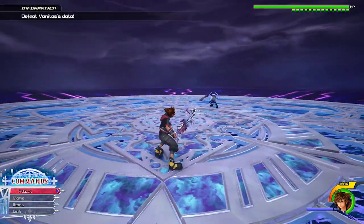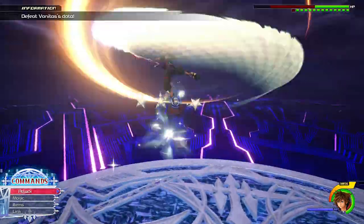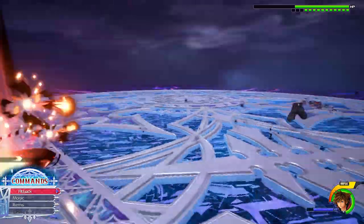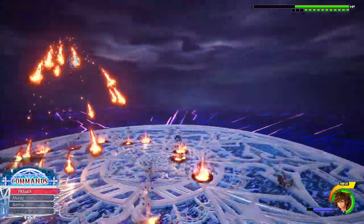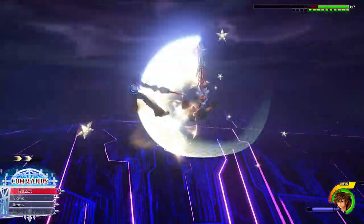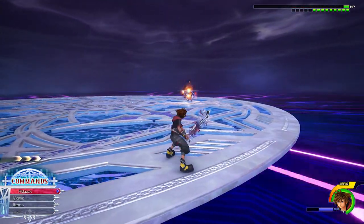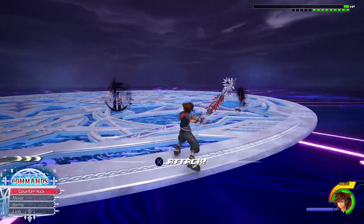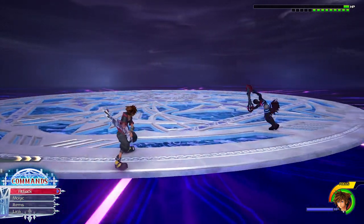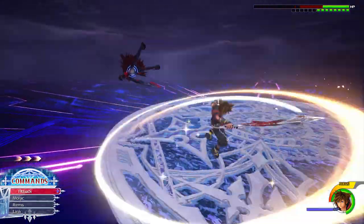At the start he will either do his slam attack or his shockwave attack most of the time. Here he did the shockwave, so I block it and get some damage in. After the damage I always cast Blizzard. Then he does his fire eruptions — I dodge away the first two times then block the third one and use the counter attack to get an opening. Then he casts his fireball, so I let the cycle play out and keep blocking it. After that he mostly does the shockwave attack, so it's easy to get an opening.